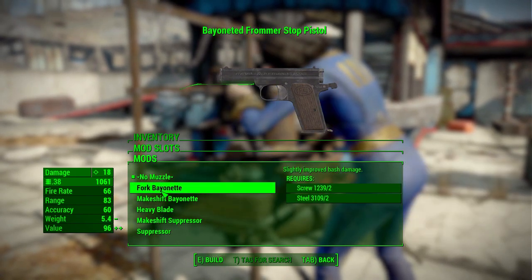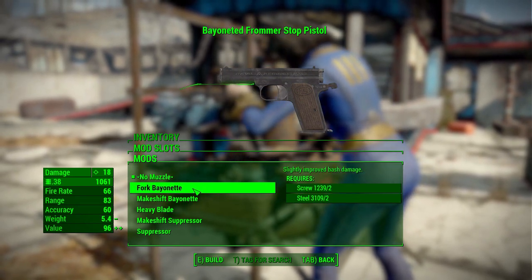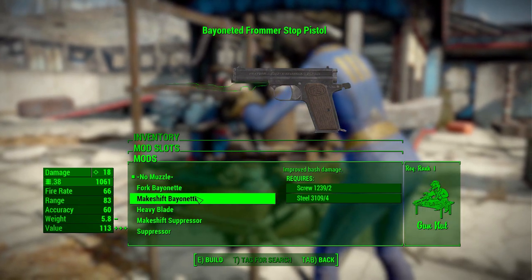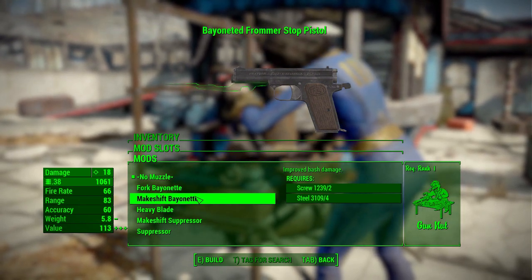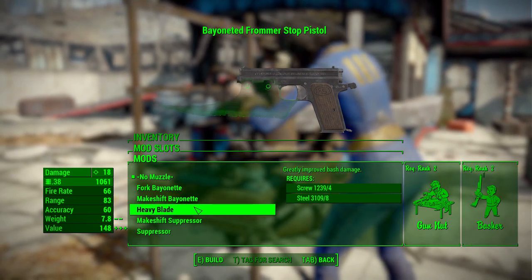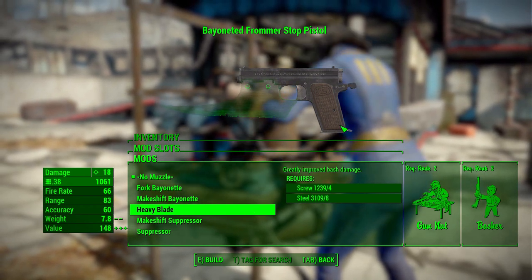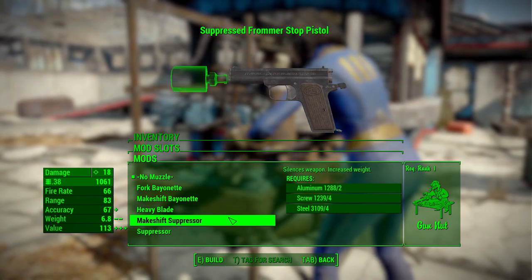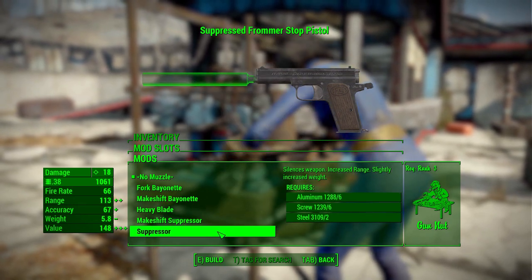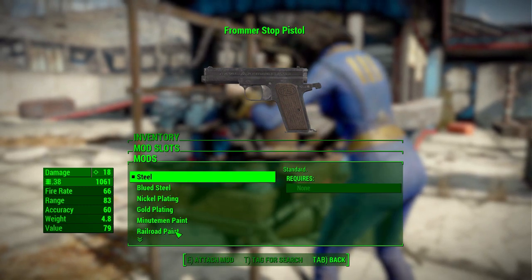In the muzzle category, we have some fun options: nothing, a fork bayonet if you like to eat with your gun, a makeshift bayonet — just a little squiggly piece of metal — and my personal favorite, the heavy blade, which just makes the gun look very cool. We also have a makeshift suppressor and a more standard suppressor.